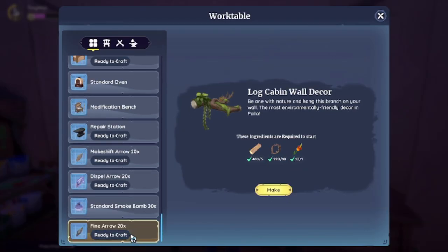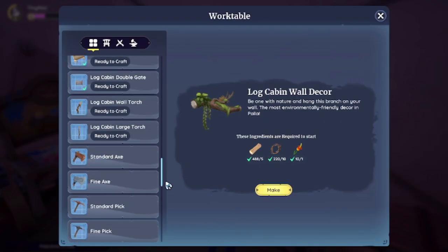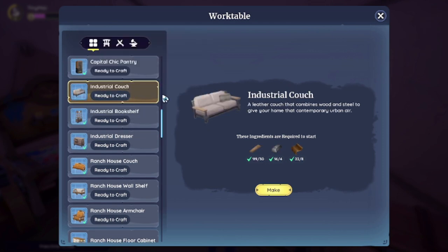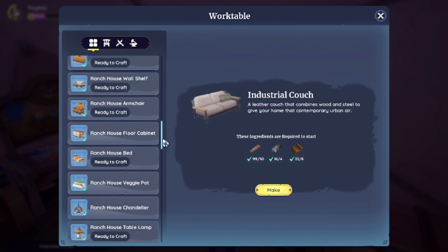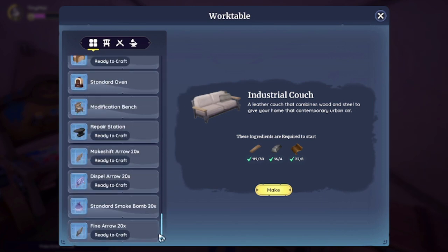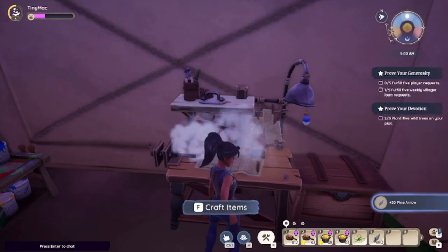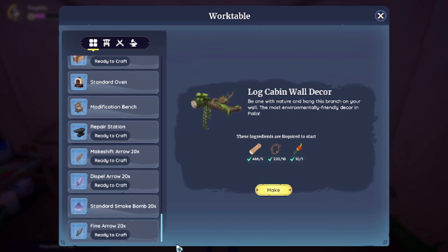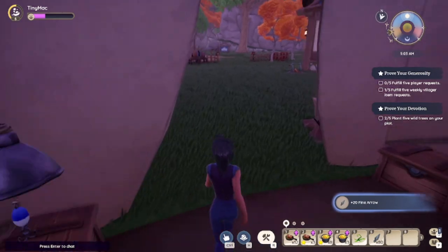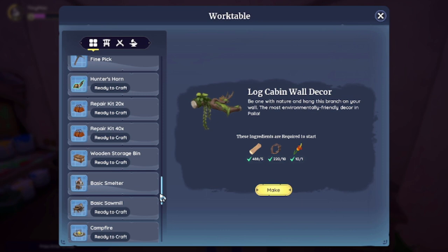Every single time I go to Bahari Bay I always make sure to get iron — you need a lot of iron, especially if you have the industrial furniture kit. Oh, we can craft a couch — we'll hold off on that right now. I forgot I crafted the pantry last time. Maybe we'll do the capital theme in our bedroom — that might be a good setup. Yeah, iron is definitely important for all of those. I think we can go hunt legendary now.